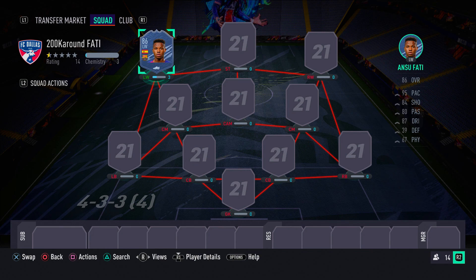As you can see on your screens right now, for this insane 200k hybrid the formation you want to use is the 4-3-3-4 variation. At the end of the video, once I've shown you the team, I'll also show you another formation you can use with this team.